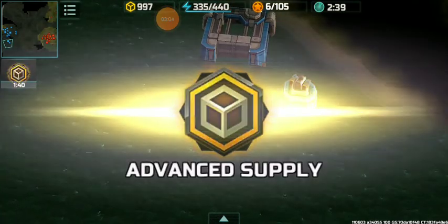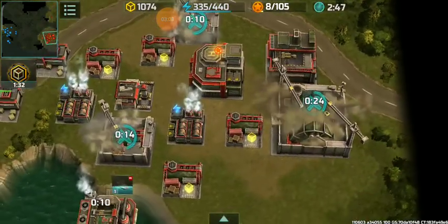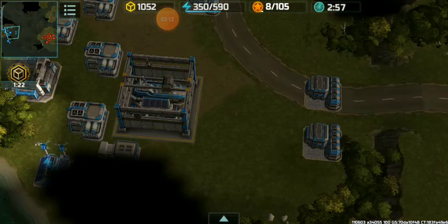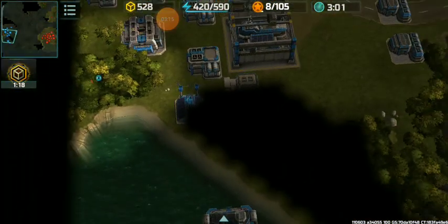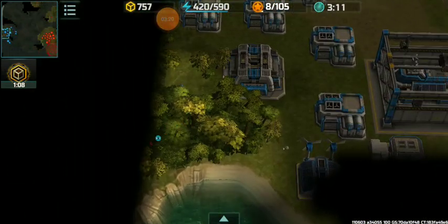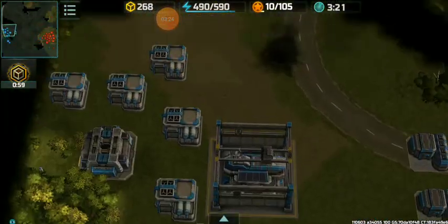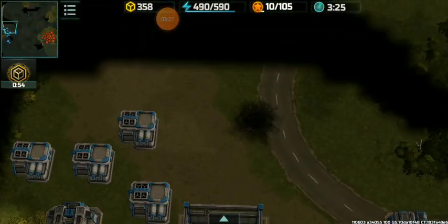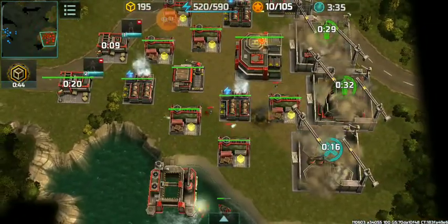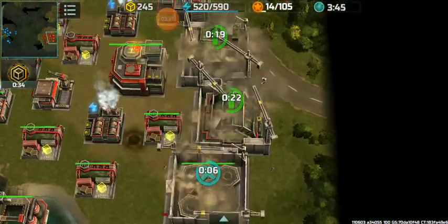The rifleman from this point is damaged. This is the enemy base. We have the rifleman engaging from the enemy base side. He has the rifleman from his formation, and now we are going to see the two parts of the vehicle.